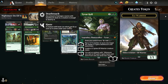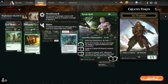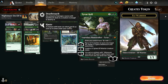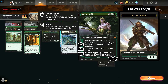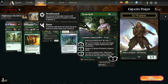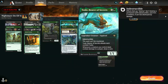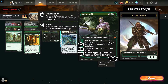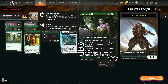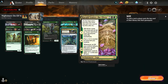I've got one Tyvar Kell — he gives my elves ramp by letting them produce black mana. His plus one puts a plus one plus one counter on a target elf, untaps it, and gives it deathtouch. If Tyvar and Warmaster are both out, I create an elf — that's two elves created — and if Innkeeper's out I gain two life. His minus six lets every elf spell gain haste until end of turn and draws you two cards, which is pretty sweet.